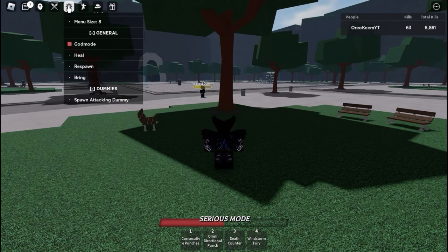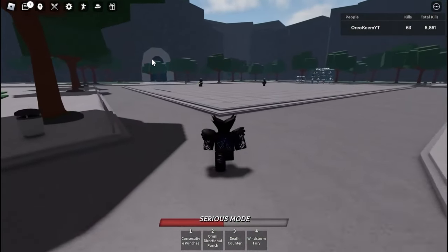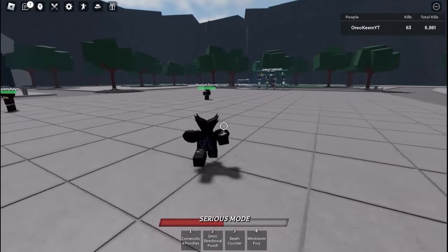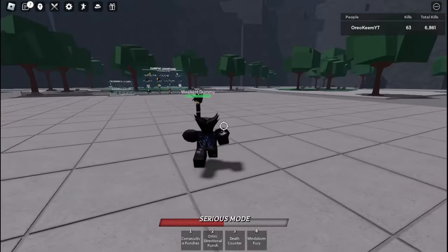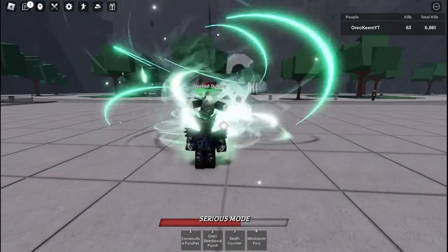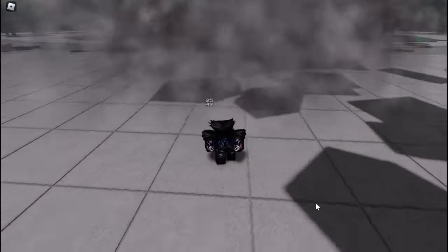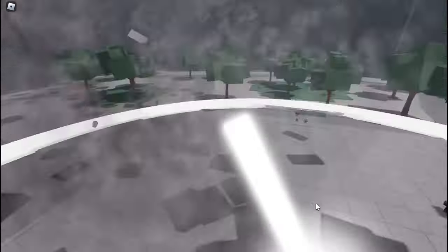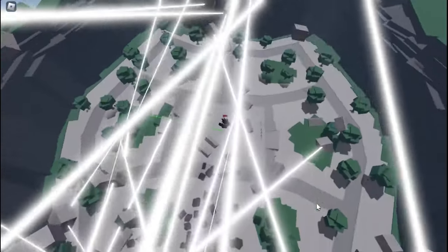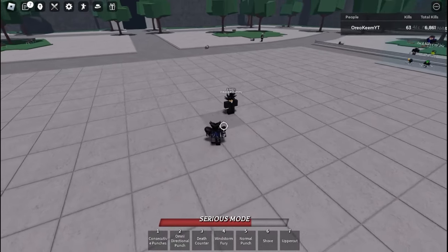I did not get Serious Punch, but I think we may have a great Cosmic Arc. We've got Windstorm Fury, Death Scatter, Omnidirectional, and Consecutive Punches. You're probably asking how I can combo extend with that, but I can. So I go Consecutive Punches, then Windstorm Fury, then while he's in there — you see how he flew directly back? He actually flew! I think we made the best Garou combo. I think I can downslide instead too.